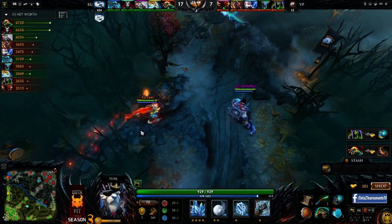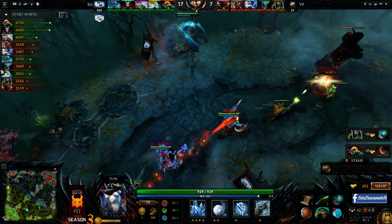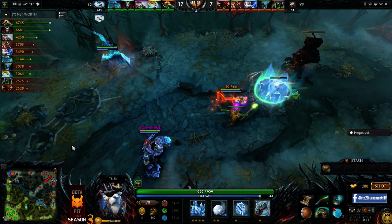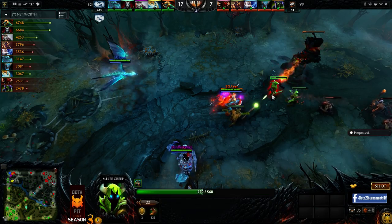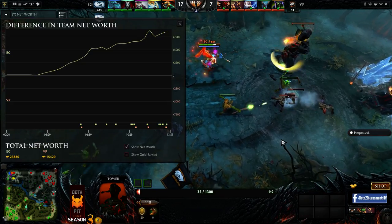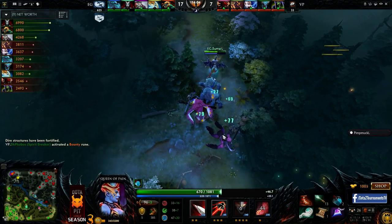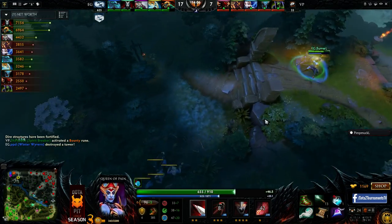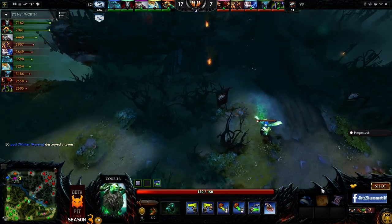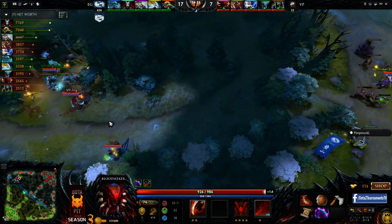It actually went okay for VP all things considered. Nice rotation from Fear coming up top — getting active in the fights. Because he has all this farm, you want to be active in these fights and do something with it. EG is still in a fantastic spot — it's getting towards the 10k net worth lead at only fourteen minutes. It's pretty insane. You can argue any trade for Virtus.pro is a good trade at this point, but they've got to find something and find it quickly.